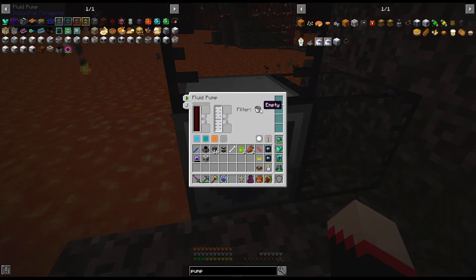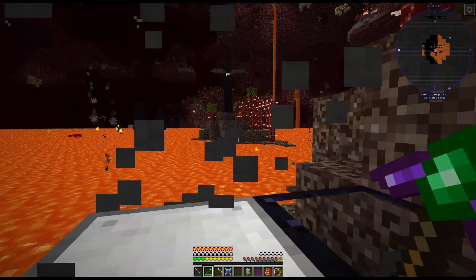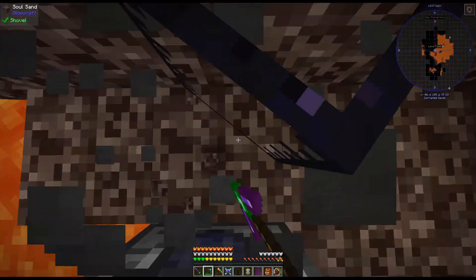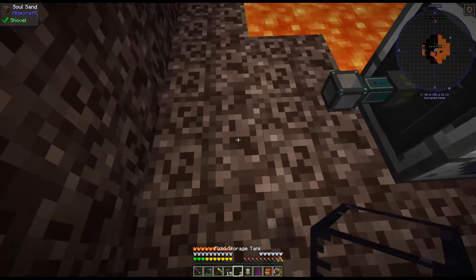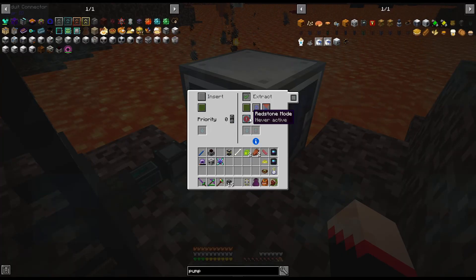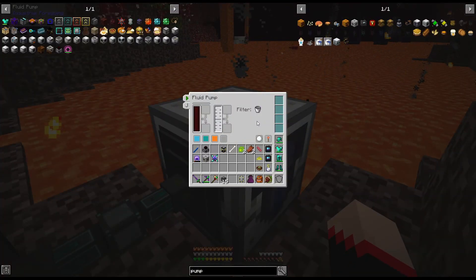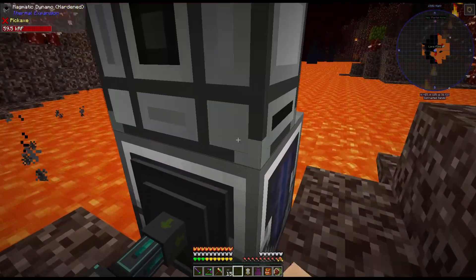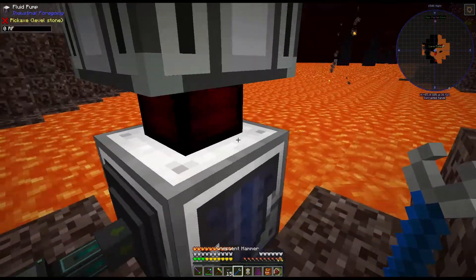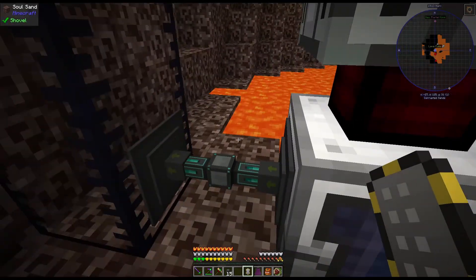So this one should work the way I had the other one set up. If we put this here — extract, always active — insert. All right, so we want it on always active and we want this on top here. Okay that'll work. Oh, do I not have a bucket now? Damn it. Right back, gotta grab a bucket.